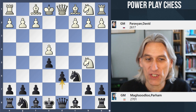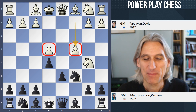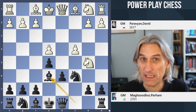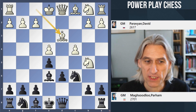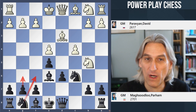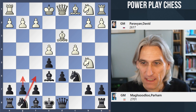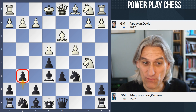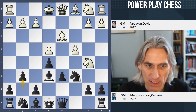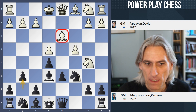This variation with c4 is very popular at the moment — white goes for the full clamp, basically trying to restrain the d-pawn. The idea that Maghsoodloo really pioneers is playing with g6 and Nf6, and he's played some superb games. He has a wonderful game against Anand — I'll put the link in the description. This variation with g6 has really been developed by Maghsoodloo. So let's get back to this game: Paravyan plays Bishop d3, and many players have started playing like this.